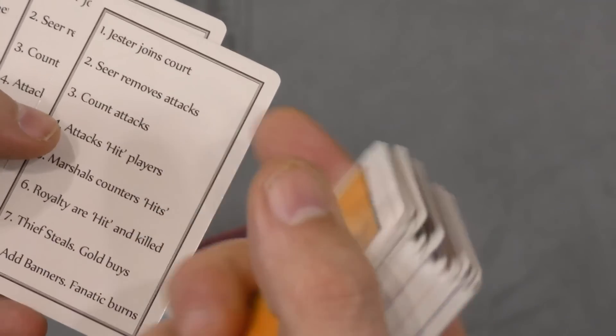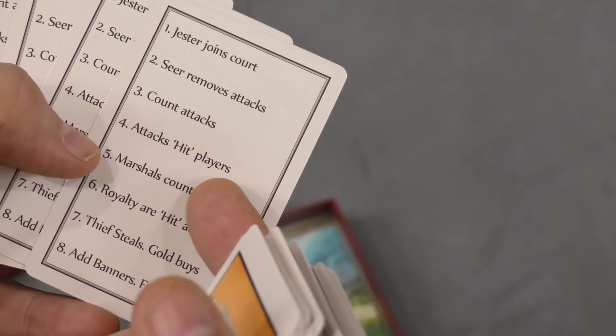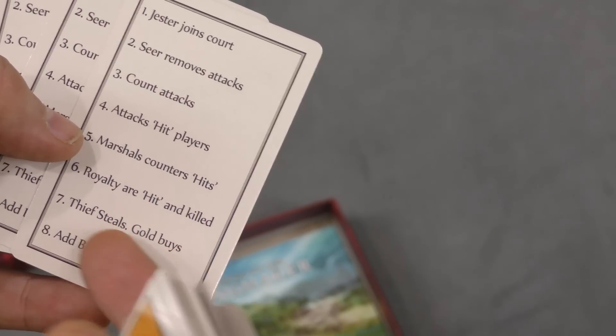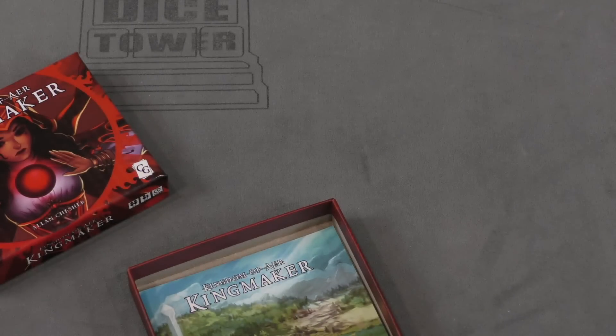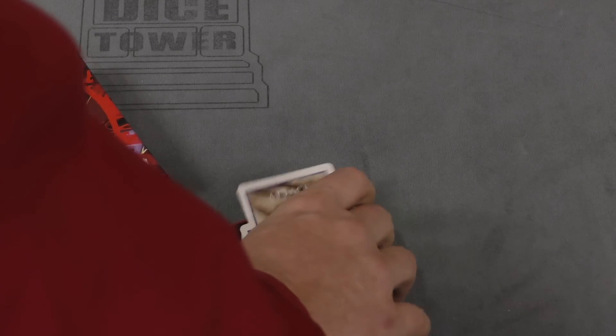Jester joins court, moves attack, count attacks, hits players, martial counters, hits royally, are hit and killed, thief steals gold, buys, add banners, fanatic burns. Sounds like a Coup-type game just off the top of my head. But there you go, that is Kingdom of Air: Kingmaker.